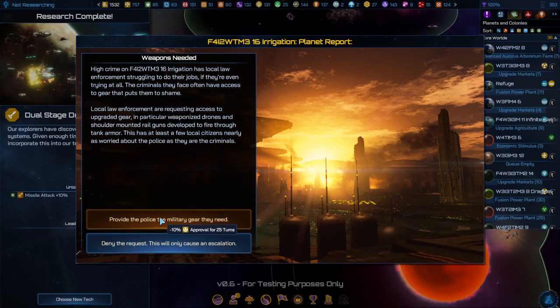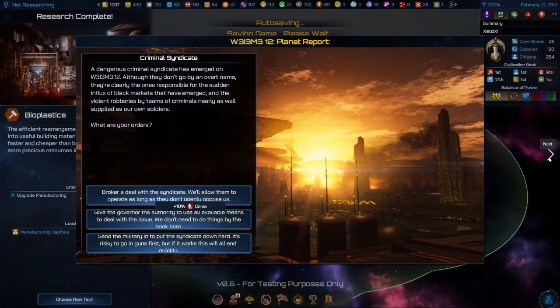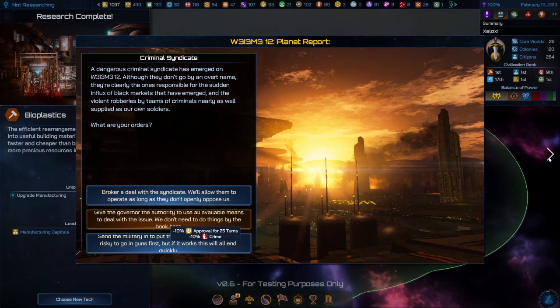A disadvantage to having high crime is that literally every time you change turns, one of your planets will have a moral dilemma because of it. In one case, you can get disapproval for buying police gear, or take 5% crime for doing nothing. Another menu that comes up almost every time asks if you want to allow a crime syndicate to form, which adds 10% crime.